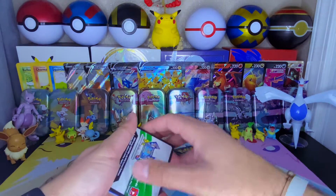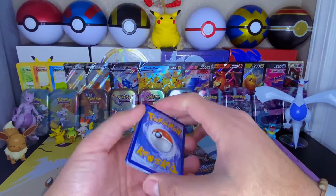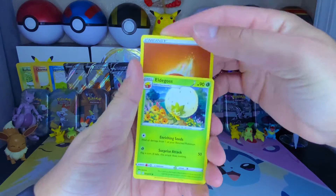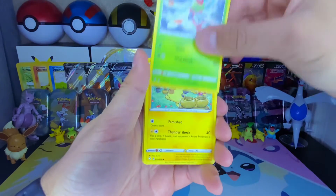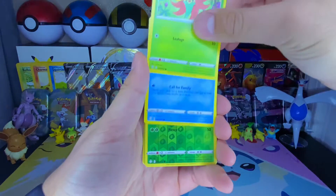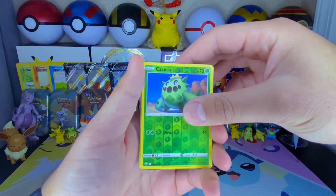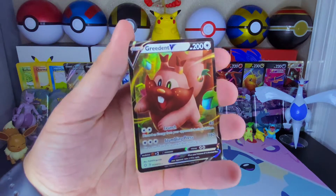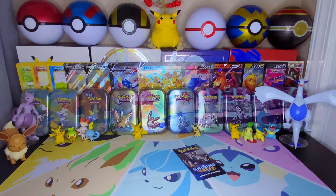Last two packs for today. I wanted to open two boxes in one video but I don't really have a lot of time today, so I just decided to do one. Fire energy. We got Eldegoss, Team Yell Towel, Tropius, Yanma, Morpeko, Eevee, Gossip Floor, Snom, Cacnea. Our reverse and our rare is a Greedent V — wow! I think my brother has this one — that is really nice, wow.